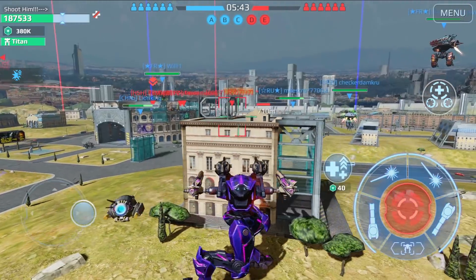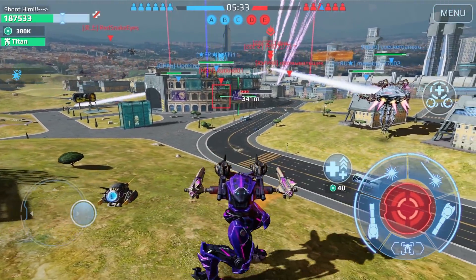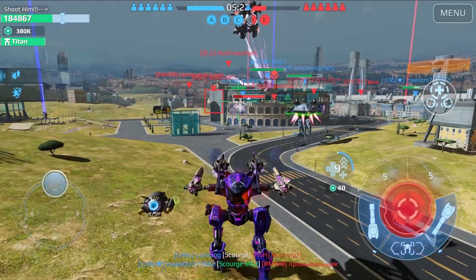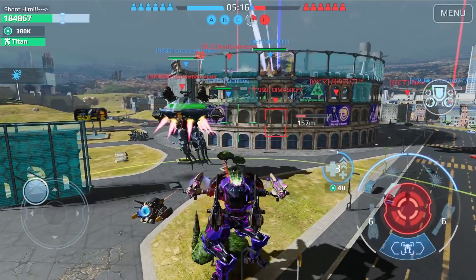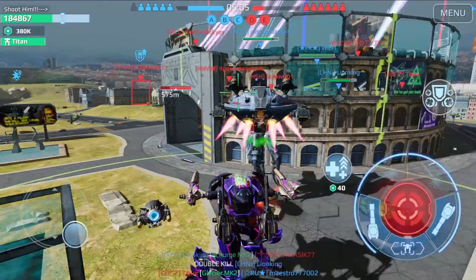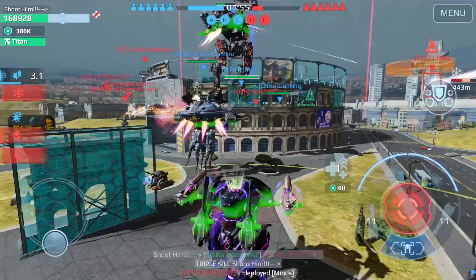The enemies are bringing titans and my team is also bringing titans, so I want to heal my friends and not push because I don't want to lose my robot yet. I'm going to heal this Snowdance — he's not being attacked right now, but he's trying to push the enemies so I'll give him some healing. You can see it actually really helps — we are regenerating the HP of this Snowdance. We also dealt with this Hawk using corrosion damage.